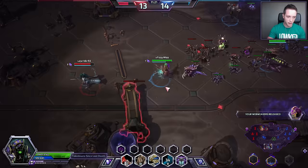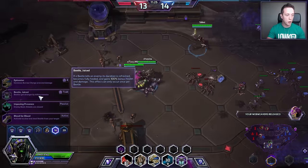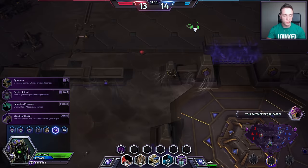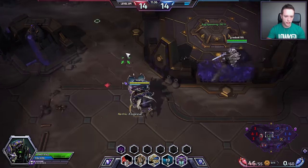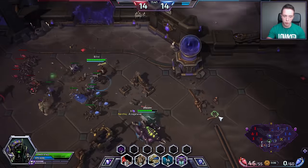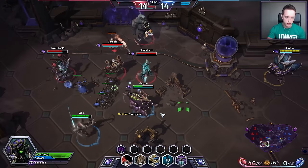The same goes for level 16. At level 16 we can go for Blood for Blood, which is some damage and health steal. We can also go for Beetle Juice, which is not that common but still very powerful. But I think your go-to talent, especially if you're unsure, would be Imposing Presence — very powerful. You can just sort of sit around and it will do damage by basically slowing everyone's attack speed by 50%. But I think in this specific game we may end up going for Blood for Blood.